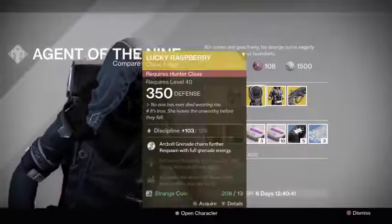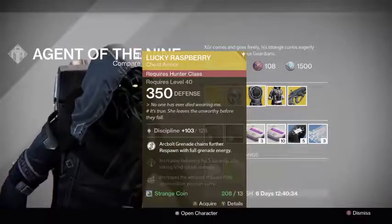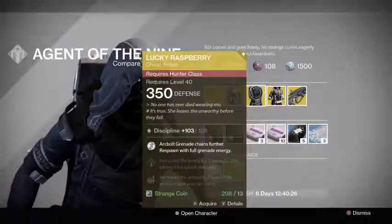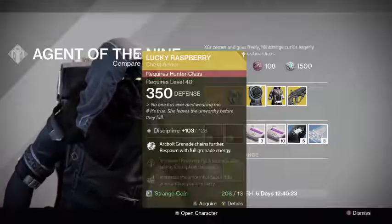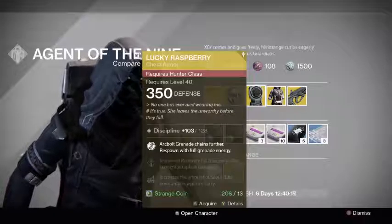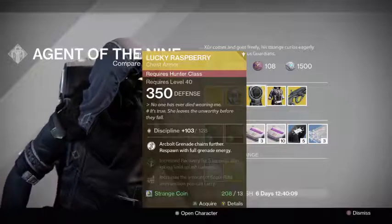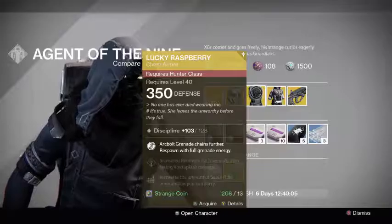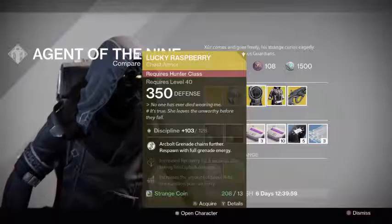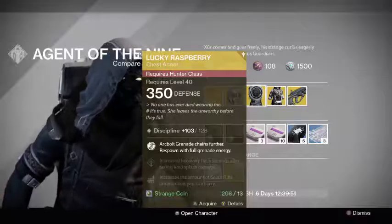For the Hunter class he is selling the Lucky Raspberry chest piece. Whenever you are using an arc bolt grenade on the Bladedancer subclass, the arc damage will chain to more enemies — instead of a maximum of three enemies it will now chain to a maximum of five, which is an entire team in Crucible. The other perk, and probably its best perk, is that every single time you respawn you will respawn with full grenade energy. This works on any subclass, so you can be a Void or Solar Hunter and still respawn with full grenade energy.